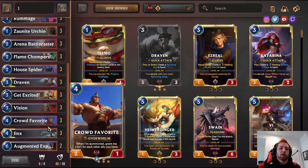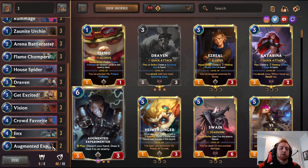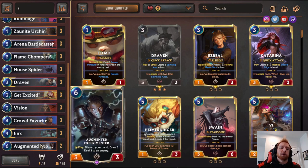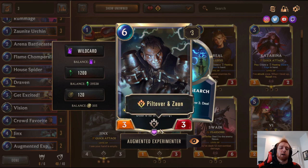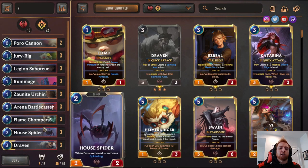Third deck is Draven Jinx. I believe you start with two Jinx — that's why I picked this deck. It's one of the best aggressive decks in the game and it's extremely cheap. All the decks I'm naming are really good and can get you to the highest rank, so they're all competitive. This deck is basically all commons and rares — it's a really cheap deck.